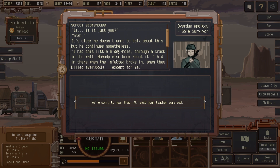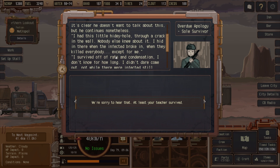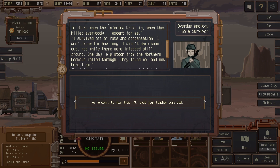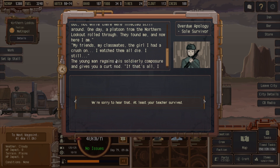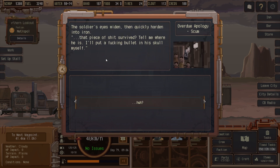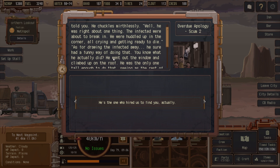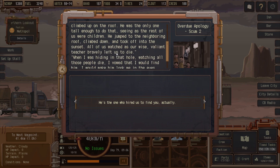'You found me. I survived the massacre at the Iron Bucket School storehouse. Is it just you?' 'Yeah.' It's clear he doesn't want to talk about this, but he continues nonetheless. 'I had this little hidey hole through a crack in the wall — nobody else knew about it. I hid in there when the infected broke in, when they killed everybody except for me. I survived off of rats and condensation. I didn't dare come out while there were infected still around. One day a platoon from the Northern Lookout rolled through — they found me, and now here I am.' So he's basically saying the teacher let all the kids die — he seems like a coward.